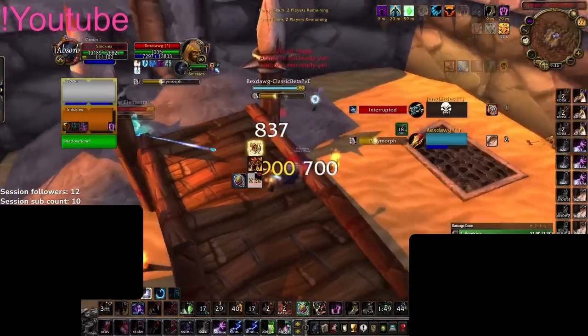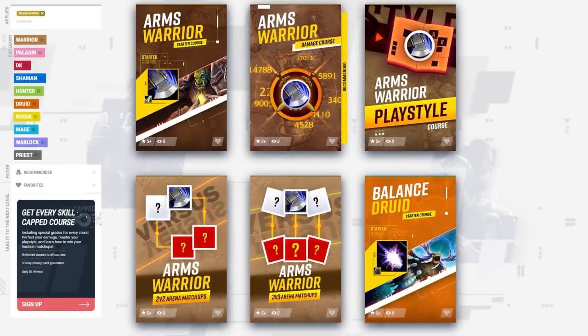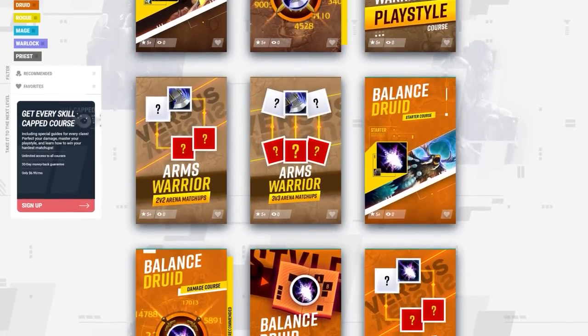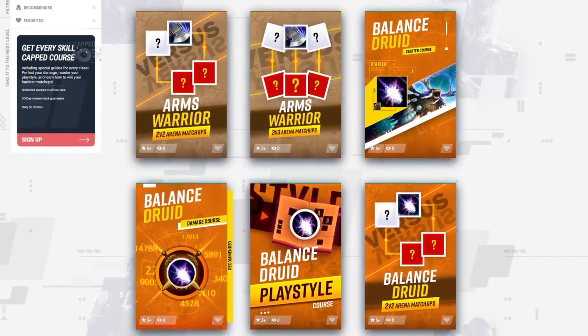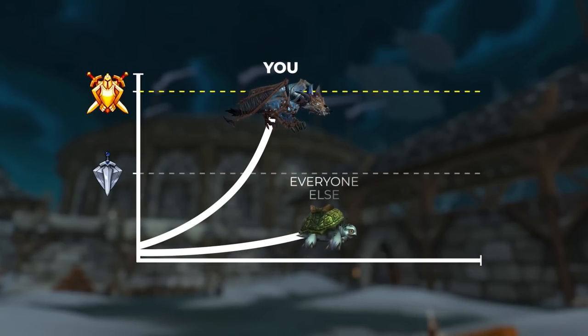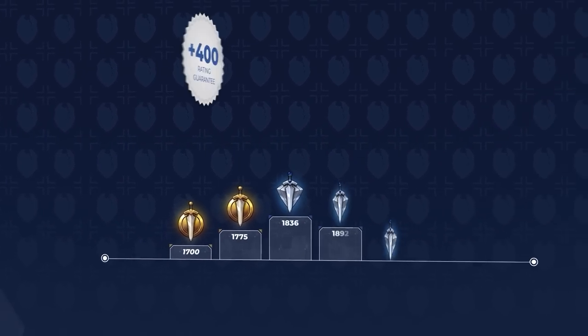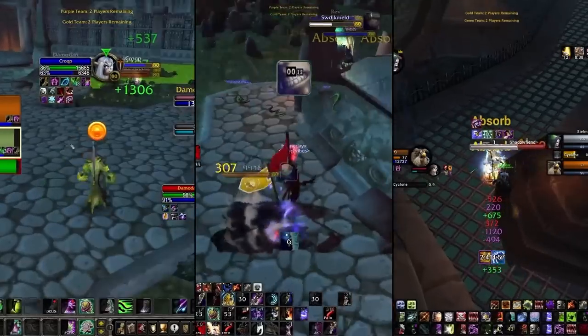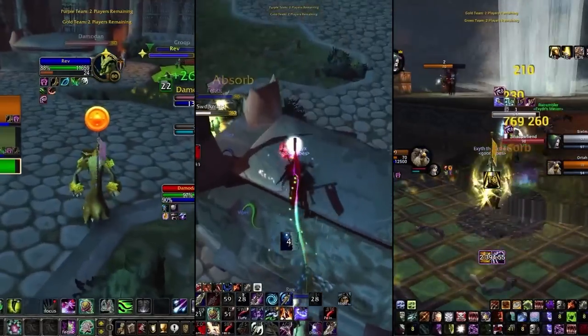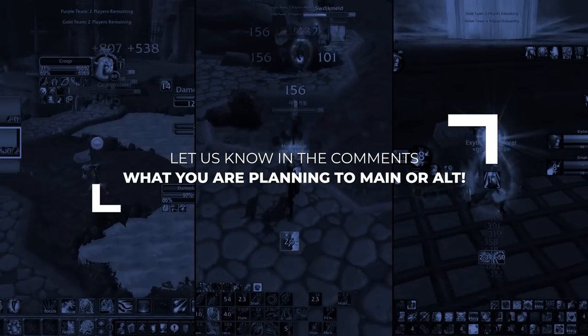If you want to play Feral as an alt, go for it — just know it might be different than anything you've ever experienced in PvP. And no matter where your alt journey takes you, we have you covered at skill-capped.com. We have hundreds of videos including class courses and arena commentaries instantly available. One subscription gets you access to Wrath Classic and Retail WoW. Take advantage of our rating gain guarantee and visit the link below for an exclusive discount offer. We hope you learned something about selecting an alt for Wrath Classic — let us know in the comments what you're planning to main or alt, and what videos you'd like to see next. Thank you all for watching.